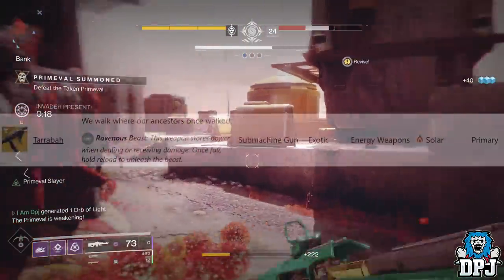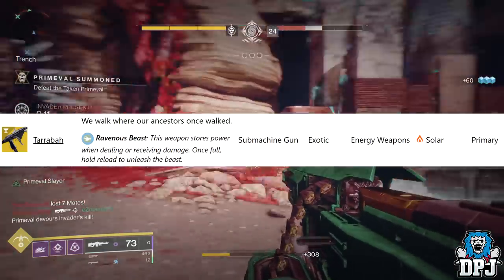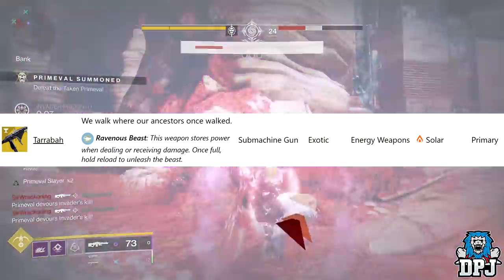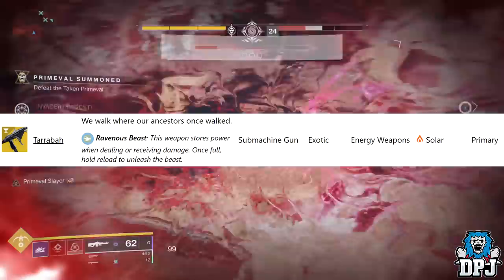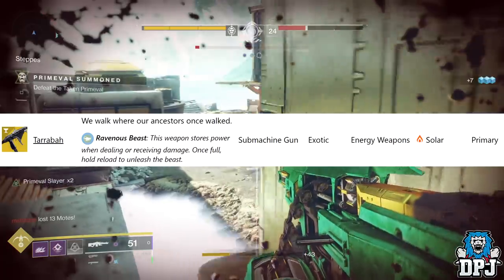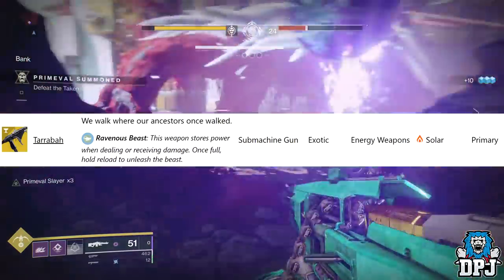It was such a beastly weapon in D1, that is for sure. We also have word of a new exotic coming with this update called the Tarrabah — T-A-R-R-A-B-A-H. This is an SMG and its intrinsic perk is called Ravenous Beast: this weapon stores power when dealing or receiving damage; once full, hold reload to unleash the beast. That sounds absolutely sick.